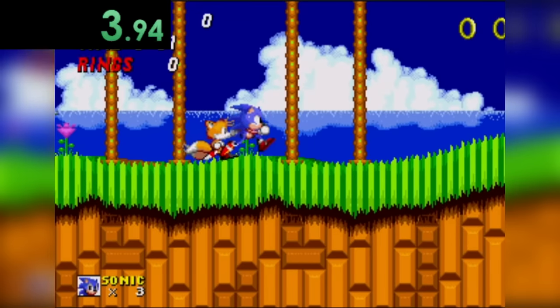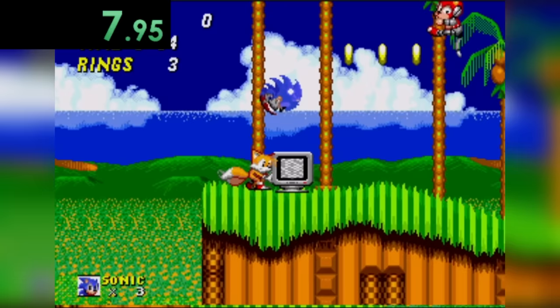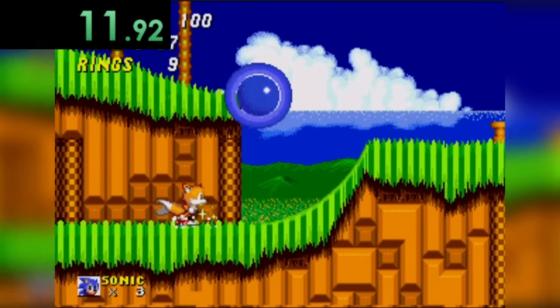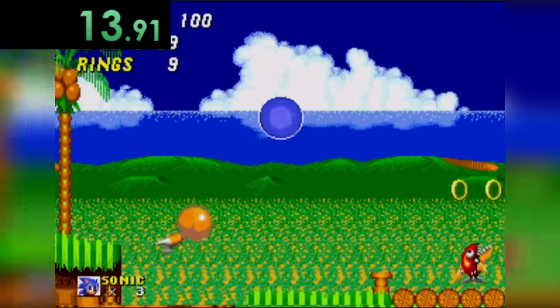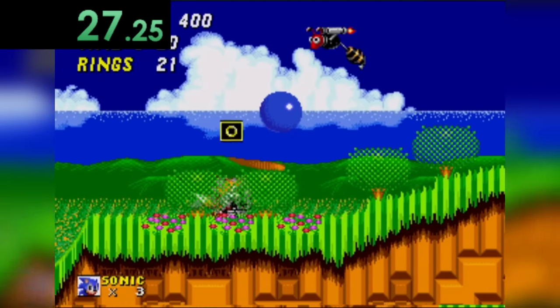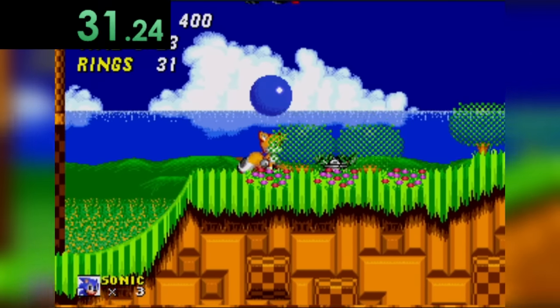Next is Sonic 2. As you guys saw, fire is a difficult concept because I very well could have just gone to the badniks — they have fire coming out the back of them. But fortunately, this one actually has a badnik that shoots out what we can clearly see is fire.